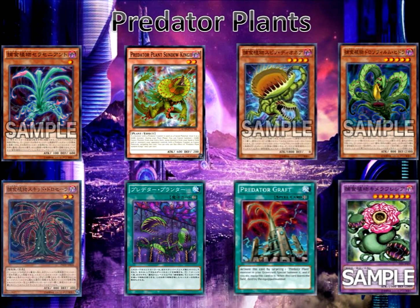Predator Plant Chimera Rafflesia, level 7 dark, requires a Predator Plant monster plus a dark monster as fusion materials. 2500 attack, 2000 defense. Once per turn, target 1 monster on the field with a level less than or equal to this card's level — level 7 or lower — and banish it. You cannot banish Xyz monsters with this effect. Also, when this card battles any monster, you can decrease that monster's attack by 1000 and this card gains 1000 attack — effectively a 2000 difference — making this card basically a 4500 attacker. These changes last until the end phase. And if this card is sent to the graveyard, during the next standby phase you get to add a fusion spell card or Polymerization from your deck to your hand — a really deadly effect since there are a lot of good fusion spell cards.